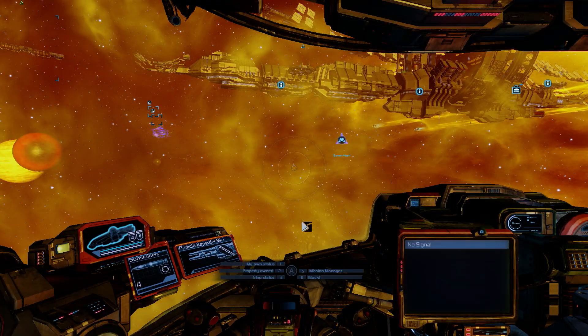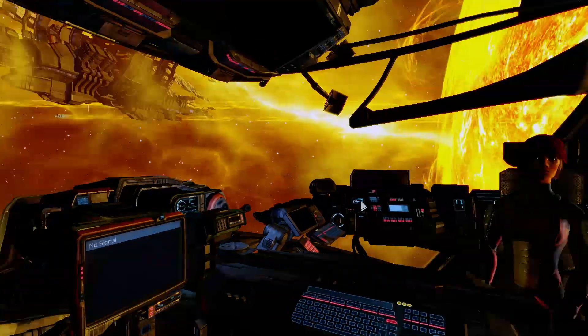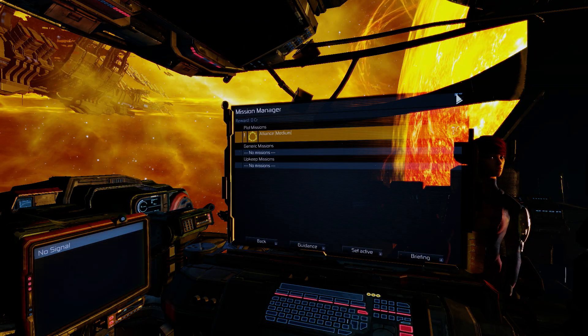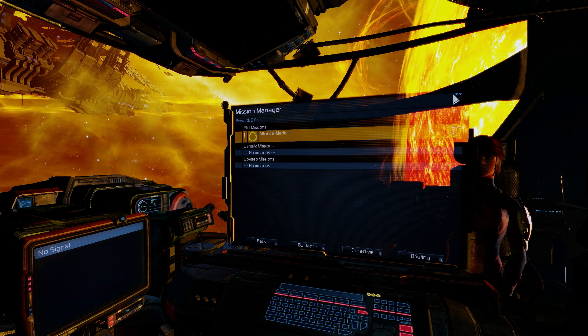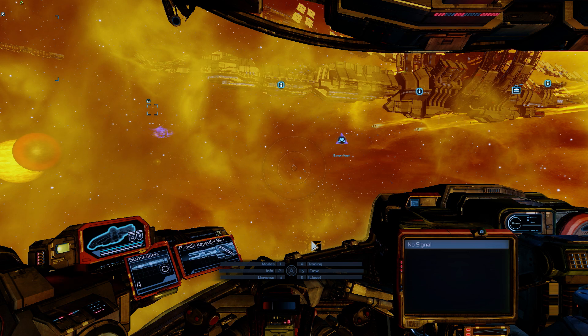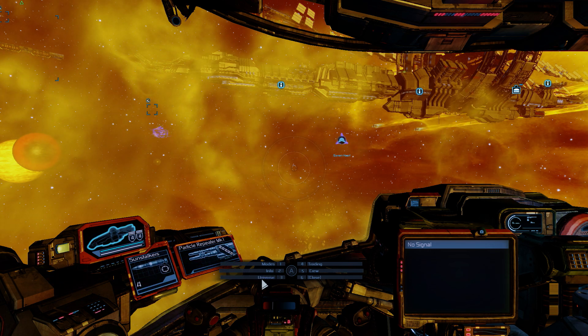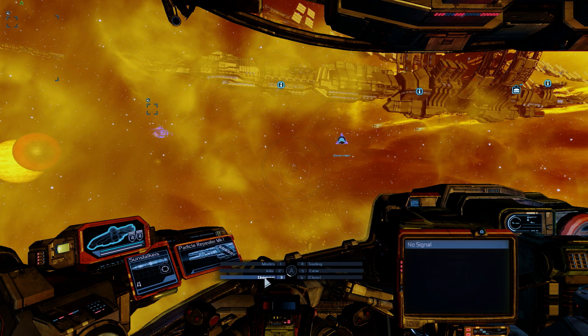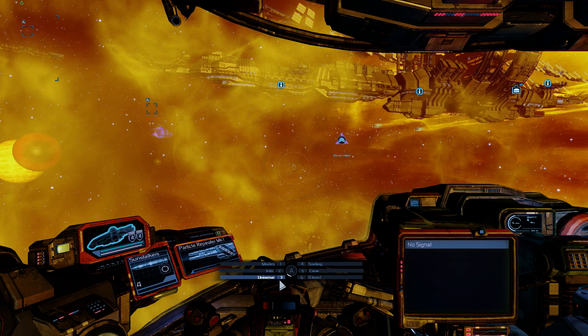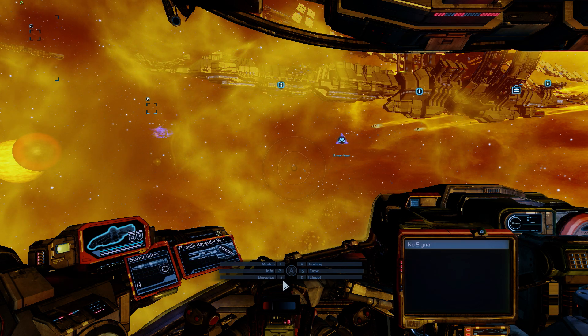If you press five, you go to the mission manager where you can see the missions you have. That's the main plot mission right now. I don't have any other missions. If you press three, you get to the maps — I'm going to cover those in a different way, but you can access them via Enter and then pressing three.